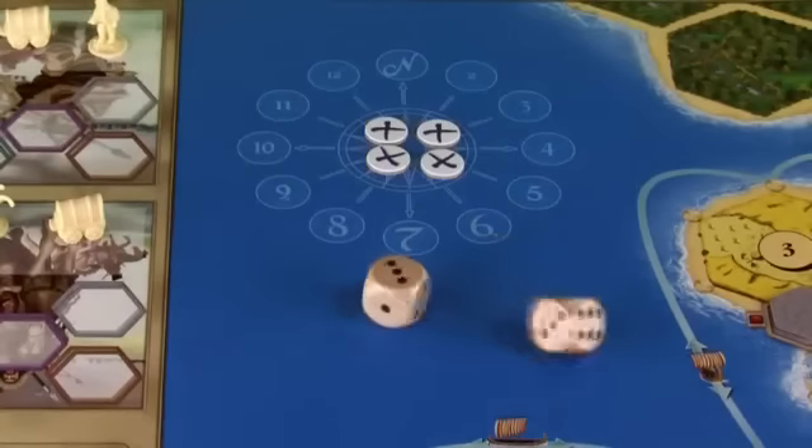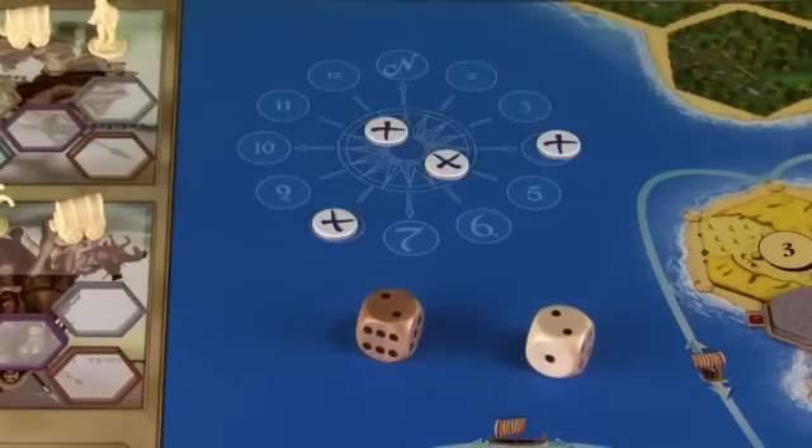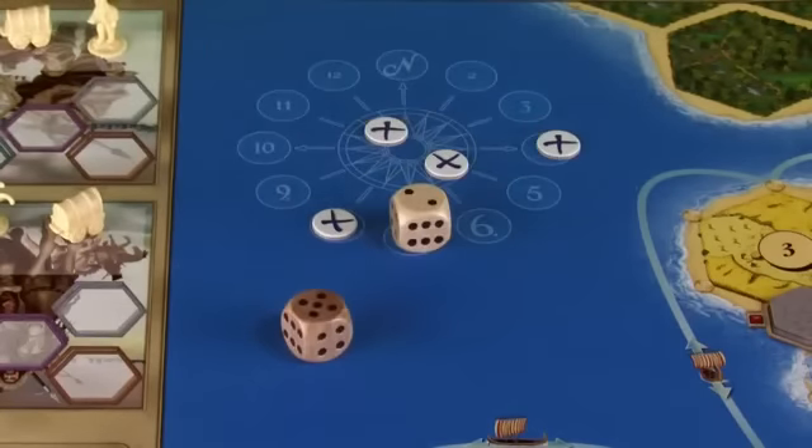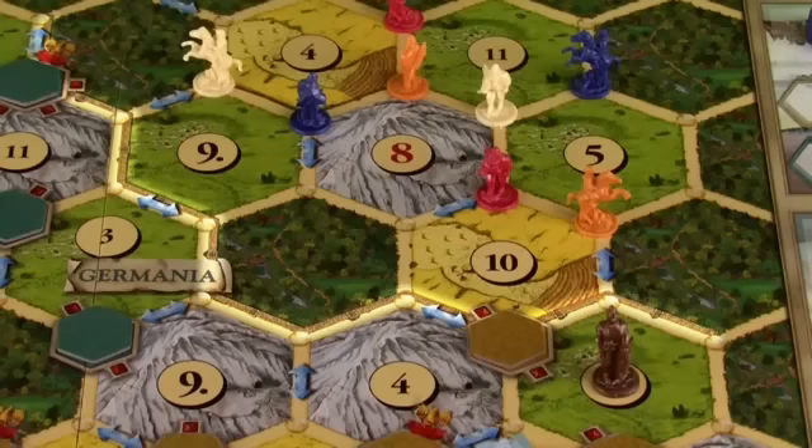Turns occur in four phases. We start with the first player rolling for resources. Each time the dice are rolled, mark the number on the windrows until four different numbers are rolled. When a seven is rolled, the rolling player moves the legionnaire, blocking production in that space, and steals a card from one player with a neighboring tribe or city. The legionnaire cannot leave the empire, so players are safe in the starting positions.